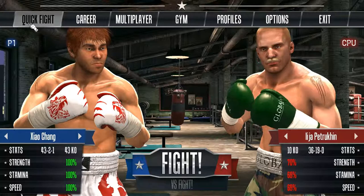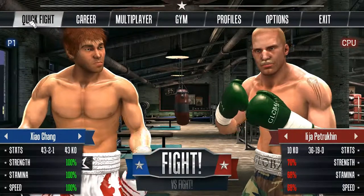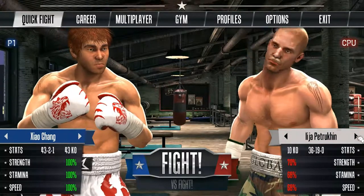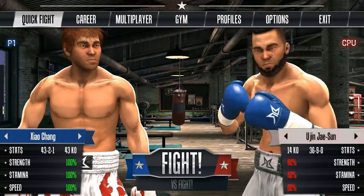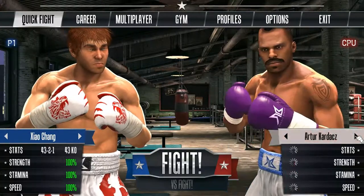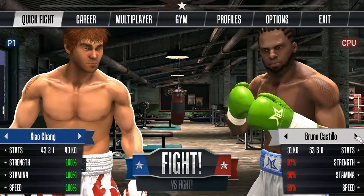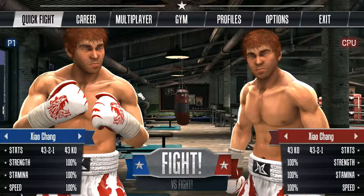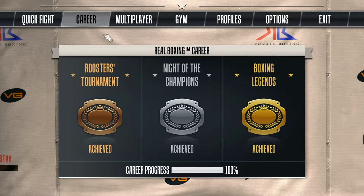First of all, here is the user interface. There is the menu - quick fight if you want to just fight someone, and you can basically select the fighter. The fighters are ordered from the weakest to the most powerful, and the most powerful right now is me, so I can fight against myself in a quick fight.